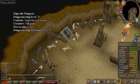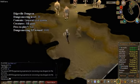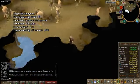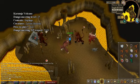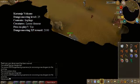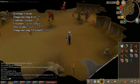Edgeville Dungeon. This dungeon is next to the hill giants. This room is filled with hill giants and limpwurt spawns. Next, Karamja Volcano. This place is next to the lesser demon inn. This dungeon room is filled with imps and lesser demons. This is a good place for free-to-play training.